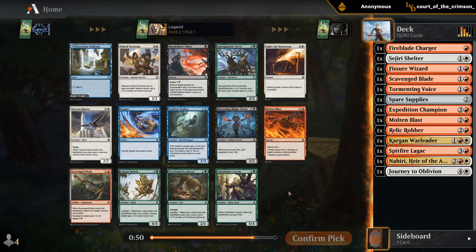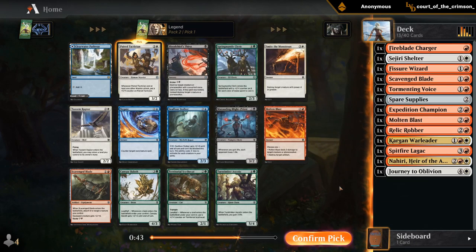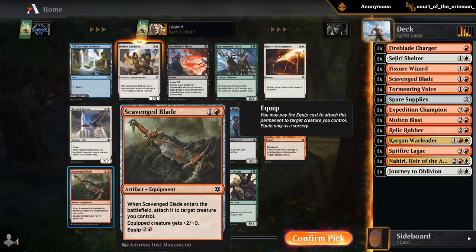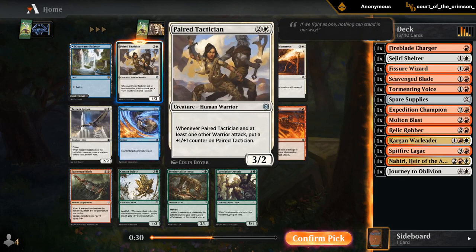What do we have here? Paratactician looks pretty great, so that's probably my pick. Smite the Monstrous and Molten Blast are cards we can get later, same with a second blade. It is tempting to rare draft here because I probably need some more pathways, but I'll try and make the best Limited deck we can.